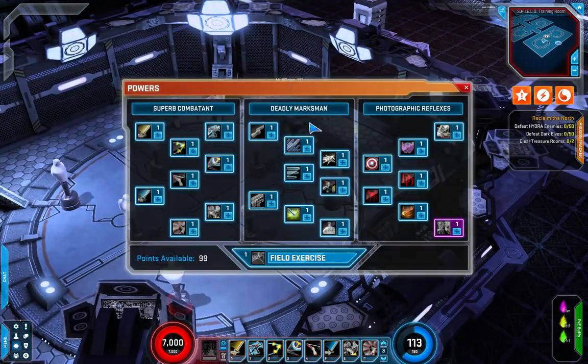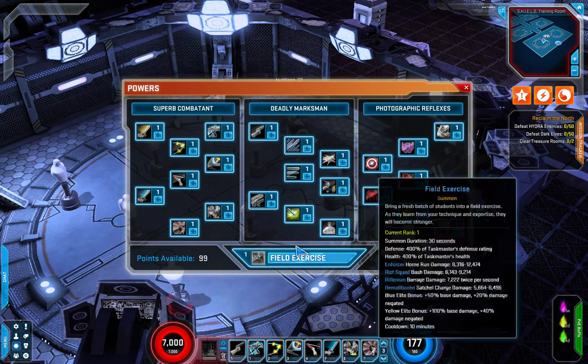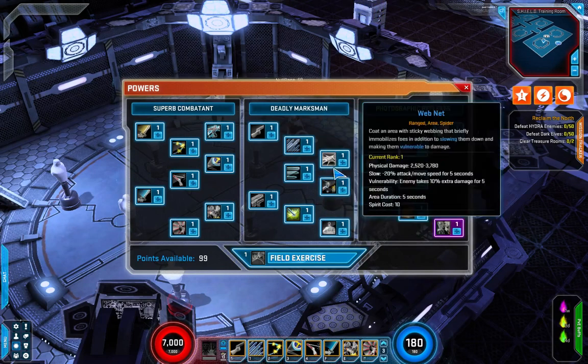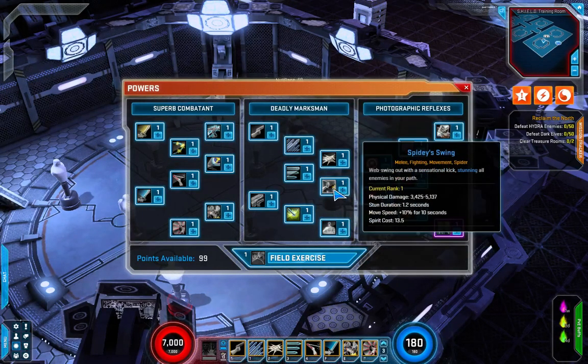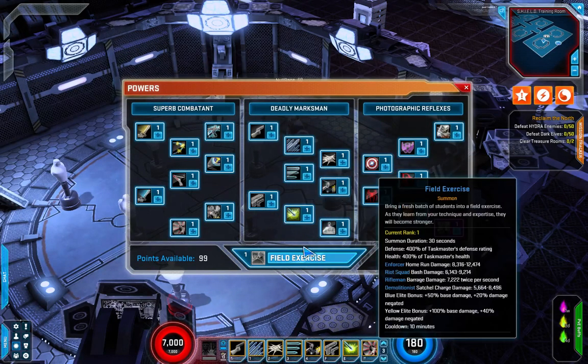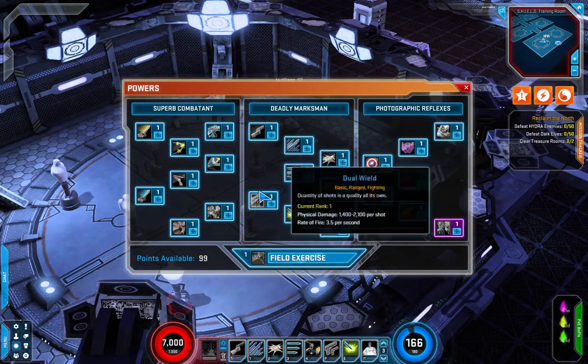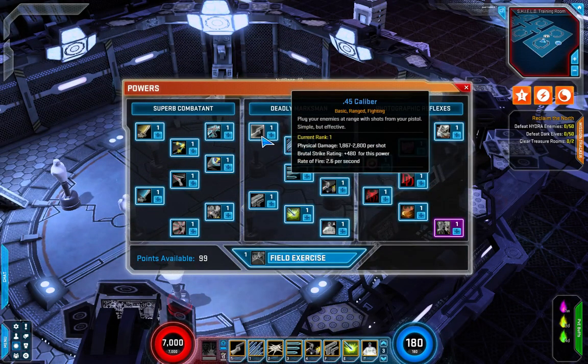Next up we've got the Deadly Marksman tree, which is going to focus on ranged abilities. The first skill is 45 Caliber — a basic ranged fighting skill. Plug your enemies at range with shots from your pistol, simple but effective. It's going to have increased brutal strike rating for this skill.